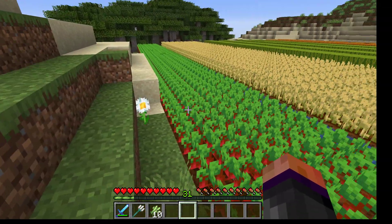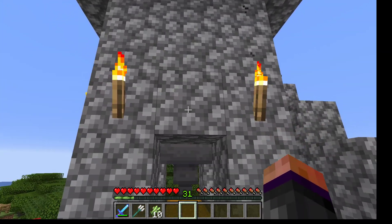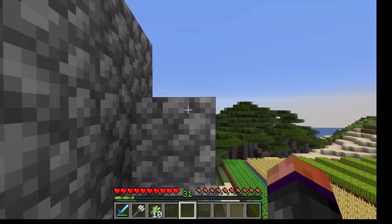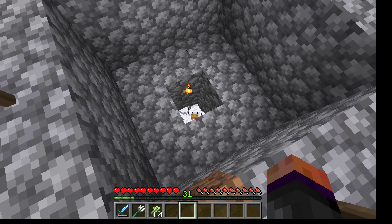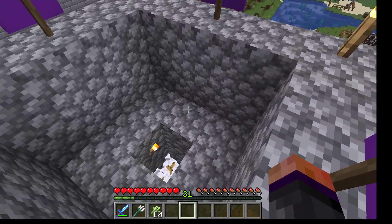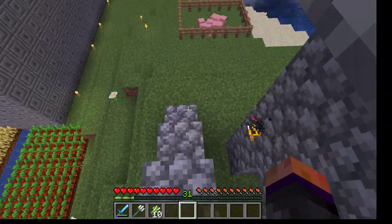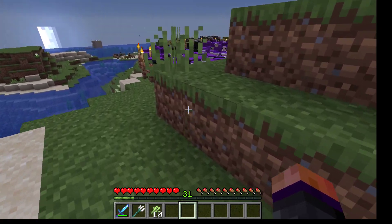Here's the beetroots. This stone structure is my chicken farm. We have a hopper feeding into a chest — the chest is full of eggs. Up here you can see that little stone space is just full of chickens. I make the chickens up here where they have space to spawn, and then they inevitably fall down into the middle pit where they stand there laying eggs onto the top of that same hopper.